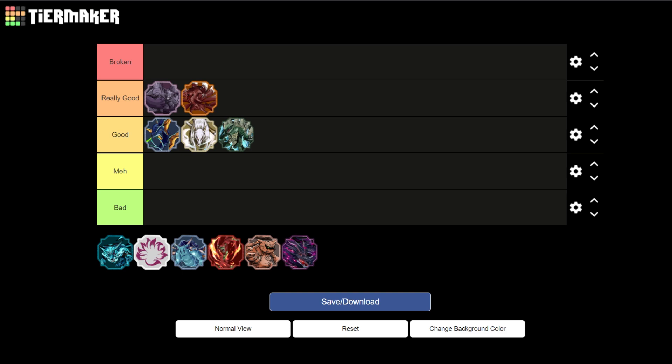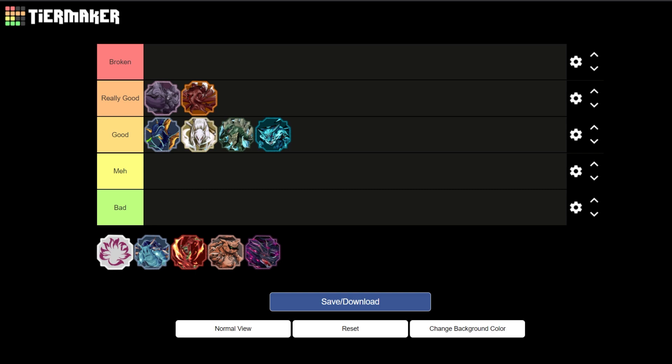Next up is Muu-Tails. Muu-Tails I'm going to be putting at the bottom of Good. This is actually my personal favorite tailed beast, but the effect of it isn't nearly as good as any of the rest of them — it's simply because the effect is just basically extra damage.